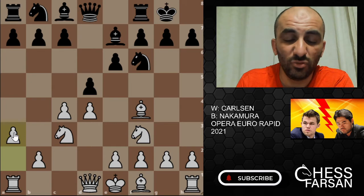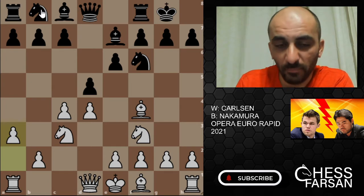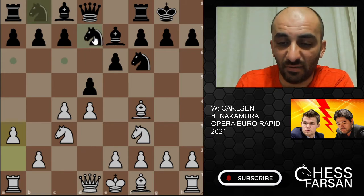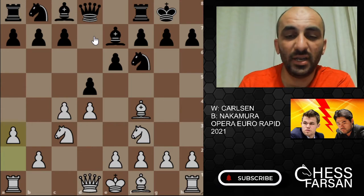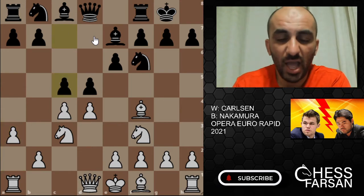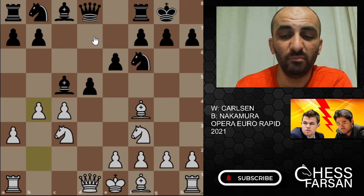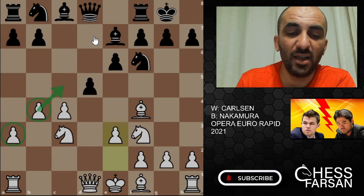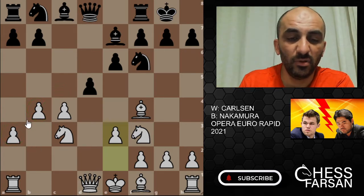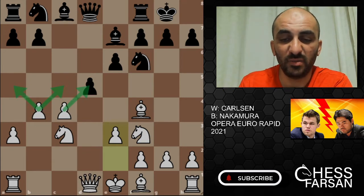Carlson actually tried this move against Nakamura before — a year ago Nakamura played Knight bd7 and lost. So this time Nakamura played c5, clearly preparing something. But Carlson didn't care — he took bishop c5, then bishop e7, and now e3, and those two guys are controlling these squares.